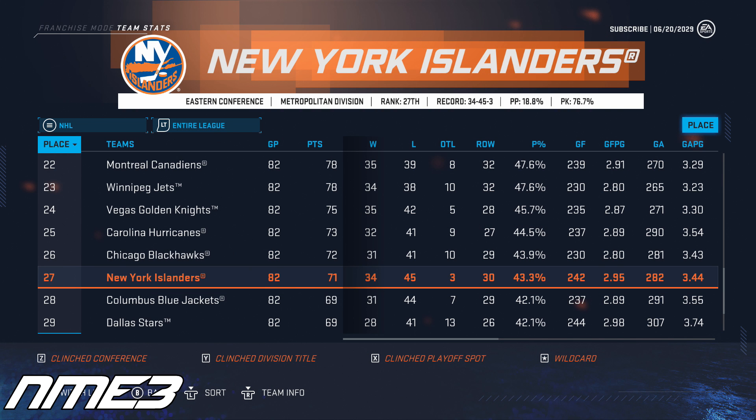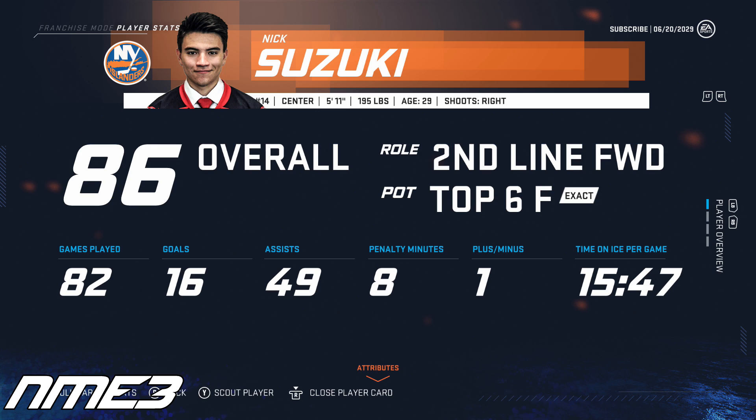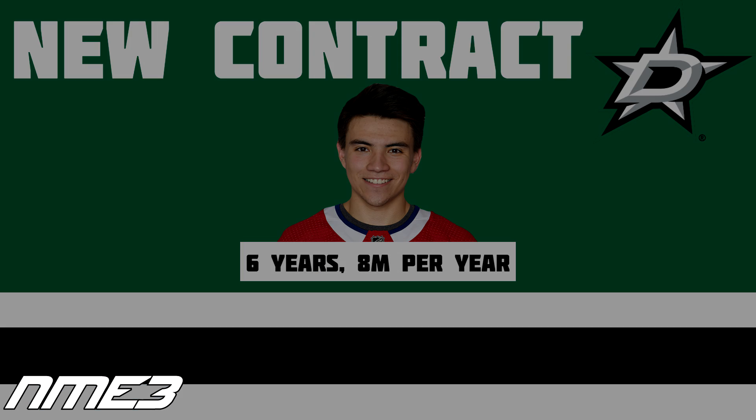For the second straight year, the New York Islanders do not qualify for the Stanley Cup playoffs after finishing 27th in the NHL. Nick Suzuki in his third year with the Isles scored 16 goals and 49 assists for 65 points and is still at 86 overall. This was the last year of his contract and in the offseason he signs with the Dallas Stars on a 6-year, $8 million per year deal.